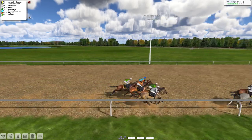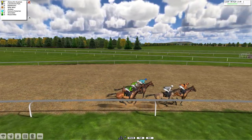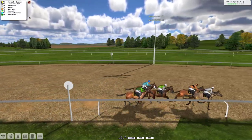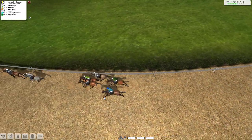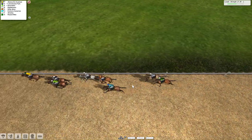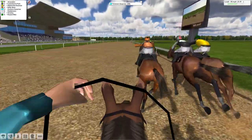They're off. Let's get the side view. The early leader is number one from number eight and number two. The favorite is last, turning right-handed. Number five is last. A quarter of a mile to run — number one has a good advantage from number two, number eight and number six. They're in the final furlong. Number one just leads from number six and number two. I don't think we're gonna do this.